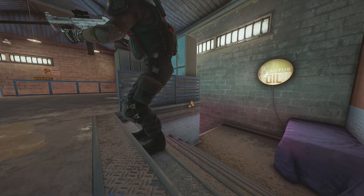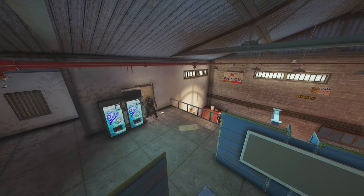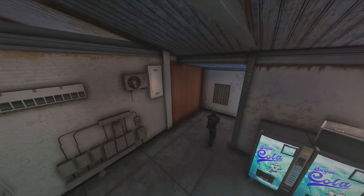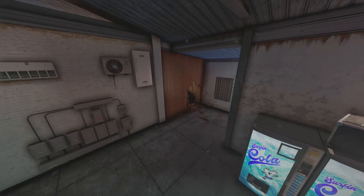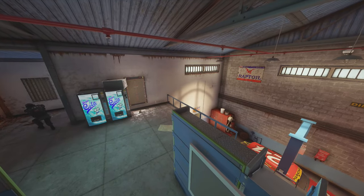Second operator we're going to need is Castle. Place your first proximity alarm on garage stairs. Your second proximity alarm goes on top of shark stairs. Put the first two castle barricades in mechanical bull on the window and the door. Your third barricade goes on the left side window of garage and the fourth on the right side window of garage. Castle's going to use his super shorty to make a small rotate hole in the corner of the soft wall — he's going to be holding down garage, so if things get tough, he has a way to get back into objective quickly through this rotate hole.